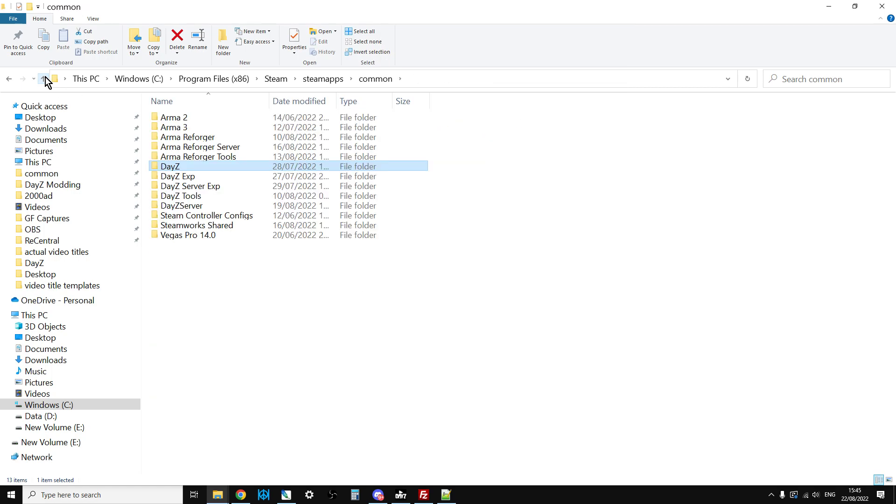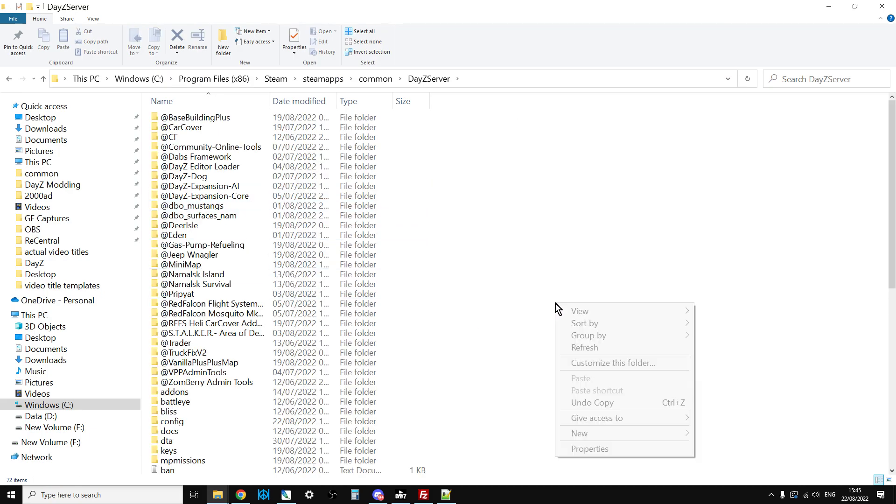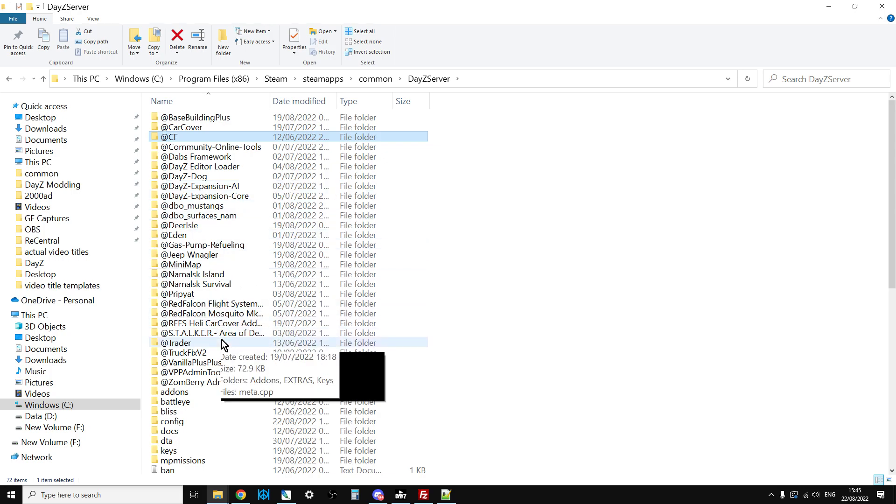Go up a couple of levels - your DayZ server is probably in the same folder as DayZ, something like C:\Program Files (x86)\Steam\SteamApps\Common. Go into the DayZ server folder, right-click and paste. Remember you must have Community Framework installed already - just do a Google or YouTube search for 'how to install CF' and you'll find a video. It's a framework that helps other mods work.